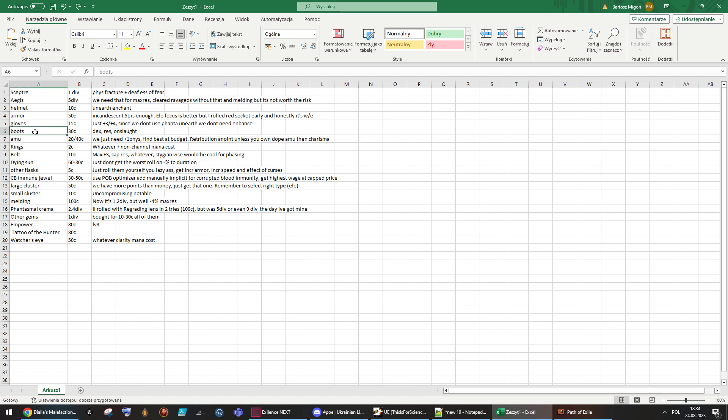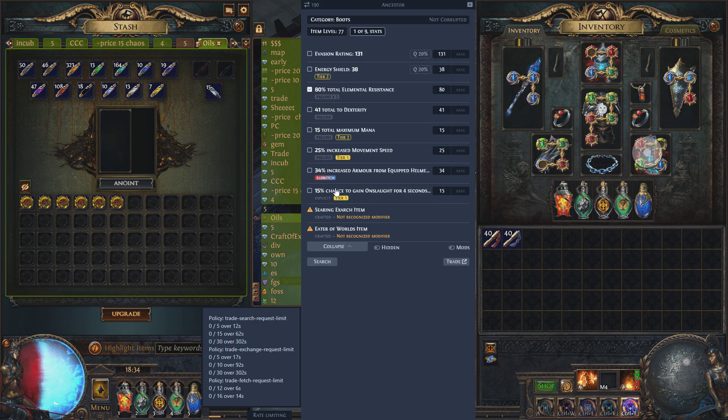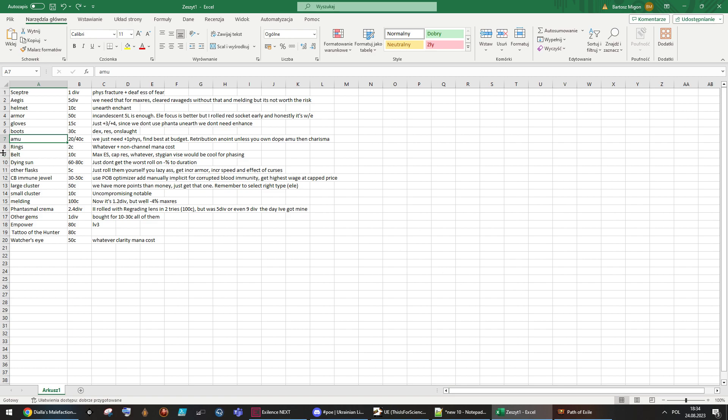For boots I bought onslaught boots for 30c. What you need is dexterity, resistances, onslaught, and movement speed — you should find one for 30c, maybe 50c. Mine has a lot of resistances but I didn't pay a lot for them. For rings, you want chilling tower freeze as the second anointment. I'm using meteor tower anointment for FPS — the burning ground helps kill mobs, and killing mobs helps maintain FPS if you don't have a lot of damage.